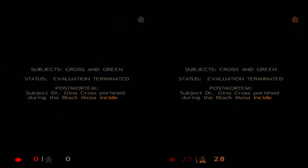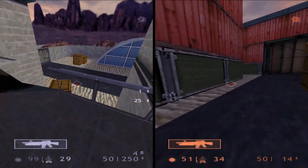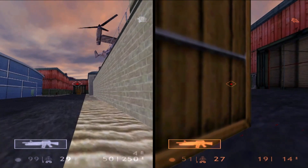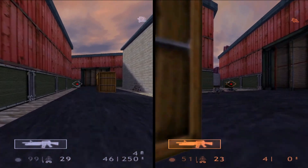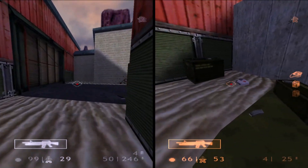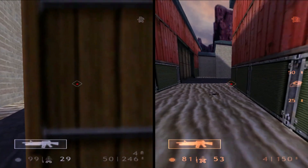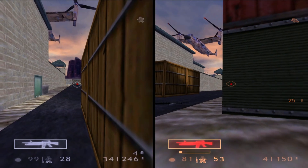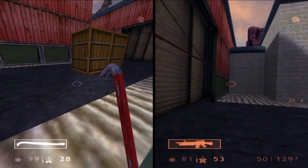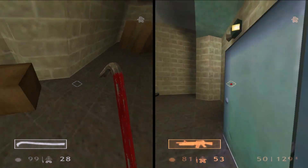Did I die or did you die? I died. Okay. I'm gonna start moving my way over here. We go. You want some help? Oh no, you're full. Oh, there's a door. Where? Right over here — on the other side of the box. Did not know that was there.